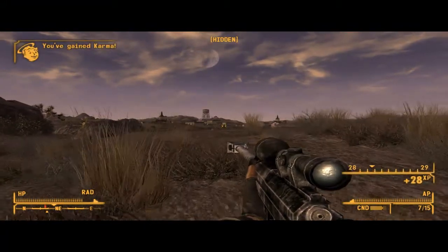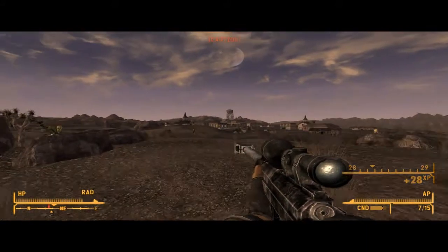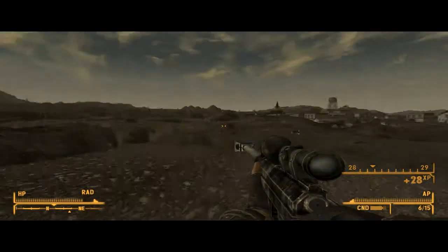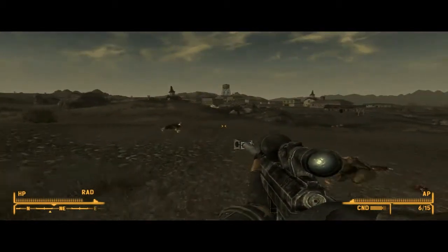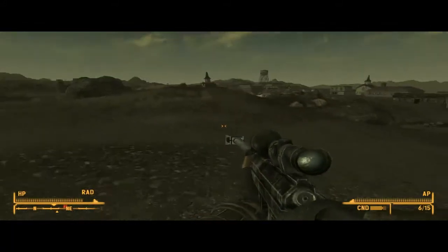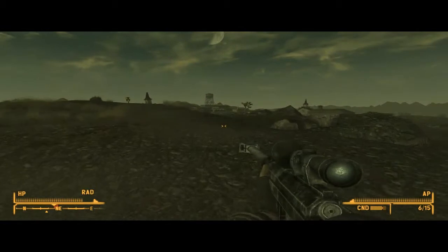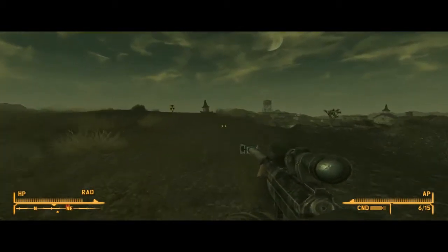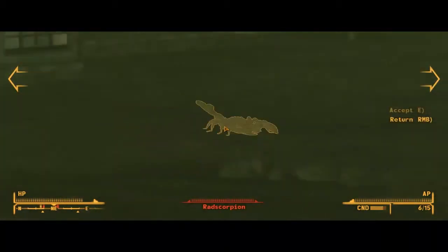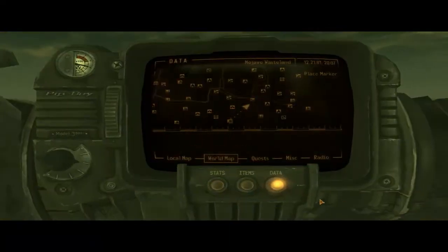Yeah, one hit kill. But this is just plinking ghouls. It will take out a Deathclaw in about three shots. The only problem I find with this gun is that the ammo is incredibly rare and most likely you're gonna have to buy it. You'll know you're going into Camp Searchlight because it will turn green like this. Radscorpions — yeah, it's pretty beastly, and that wasn't even a sneak attack critical.